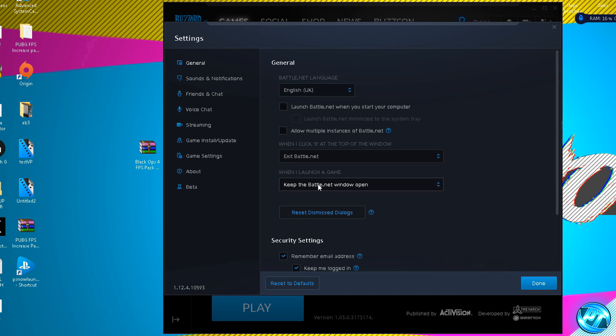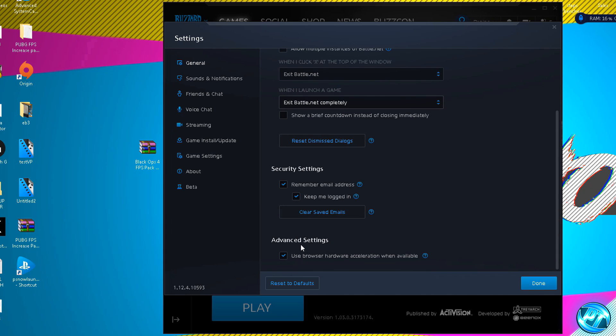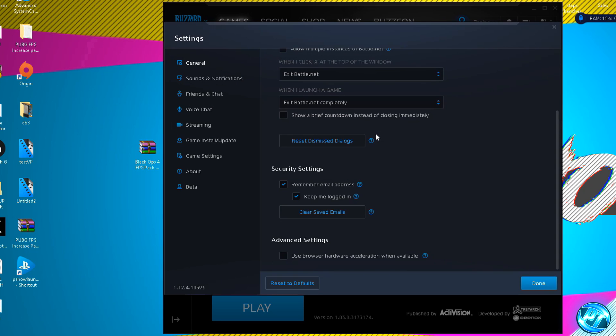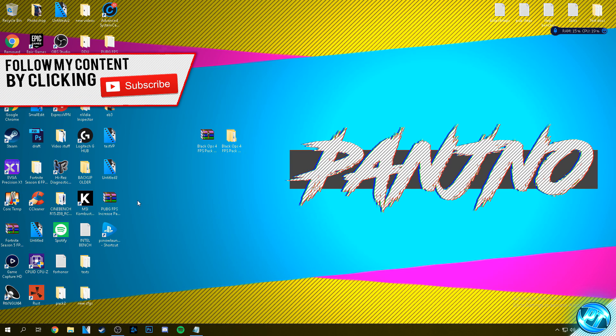Then navigate down to when I launch a game, open up the drop-down menu and this time select exit Battle.net completely. This will mean that whenever you boot up a game through the Blizzard launcher, it will close out entirely so it's not running in the background soaking up any excess resources. Proceed to scroll all the way down to the bottom and find the advanced settings. Under here go to use browser hardware acceleration when available and uncheck this option — hit restart later. Then go to the streaming tab on the left hand side and uncheck enable streaming to turn off all streaming services within the Blizzard launcher. Once done, hit done and simply exit out the Blizzard launcher and open it back up.